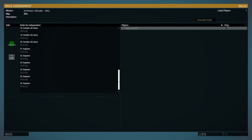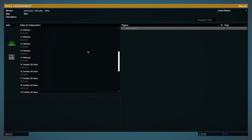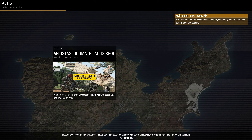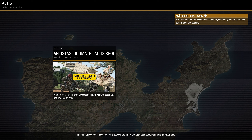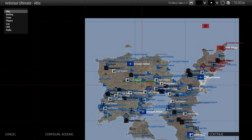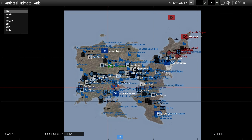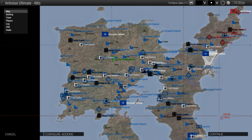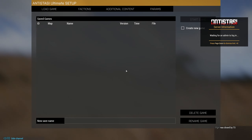You've got your slots: engineer, combat lifesaver, rifleman, team leader, and default commander. For now we're going to go with the default commander and load the mission up. I've checked this multiple times and seen the reviews on the Steam Workshop page — it's really promising. As you can see on the map, you have your basic game mode: occupying force and invading force. The occupying is probably NATO RHS United States, invading force is Russia, and we are the independent.